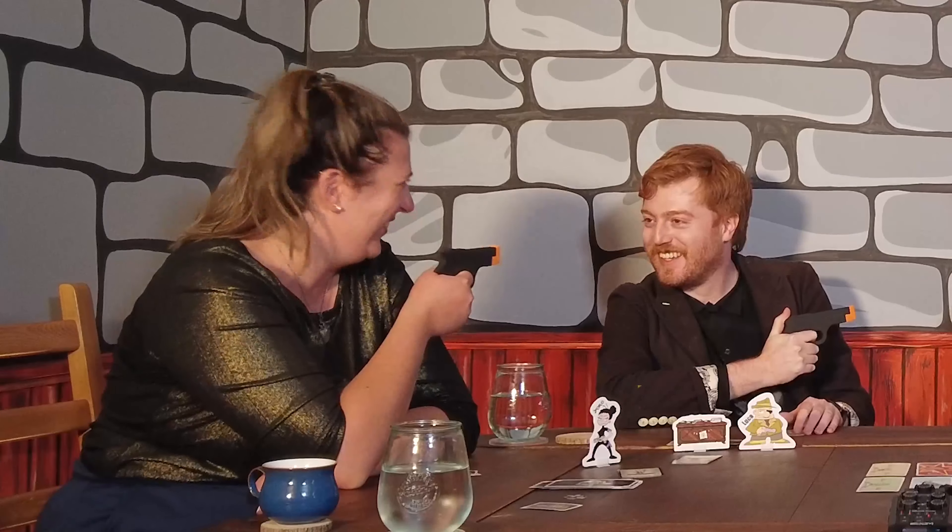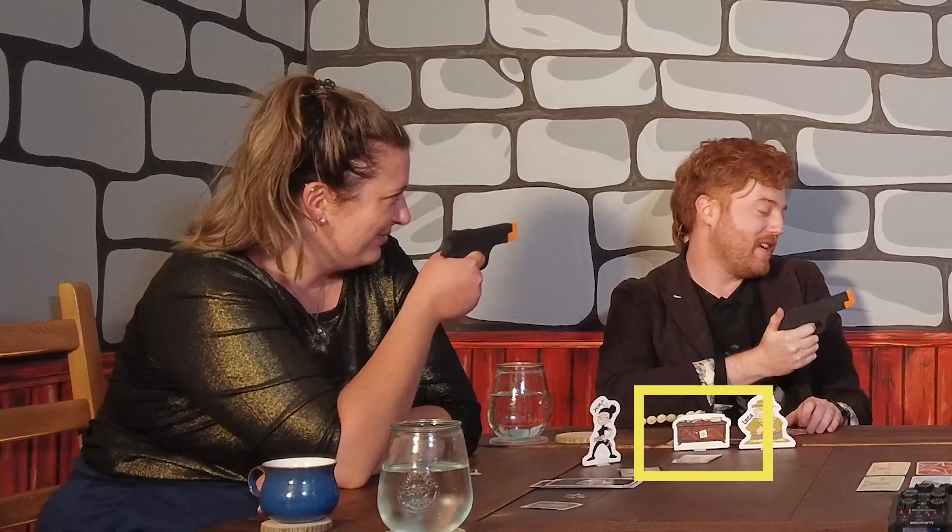If a player is too slow they cannot threaten anyone this round. The Godfather can then choose to force one player to change their target in what is known as the Godfather's privilege. The Godfather will then count to three again and on three players can either lay down their character, removing themselves from the current round of looting, or shout BANZAI and stay standing. If a character lies down, their bullet card is discarded face down, as are the bullet cards of anyone pointing at them.